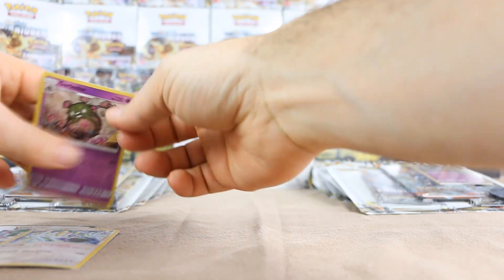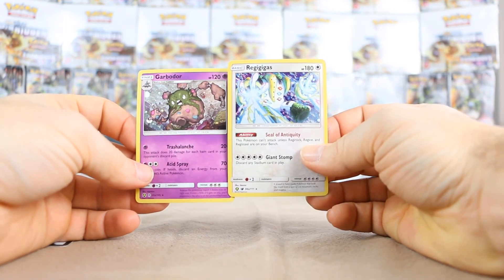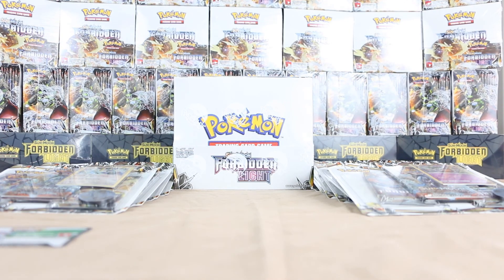I'll leave you with a shot of our Regigigas and Garbodor alternate art reprints. I'm going to have videos upcoming for the theme decks you see in the background, also a booster box — I'll do an entire booster box opening — as well as Elite Trainer kits. So we've got three different videos upcoming. Thanks for watching and I will see you guys for those videos.